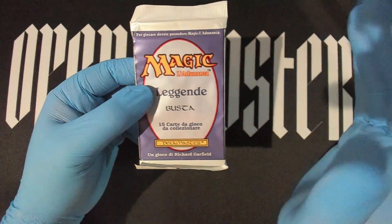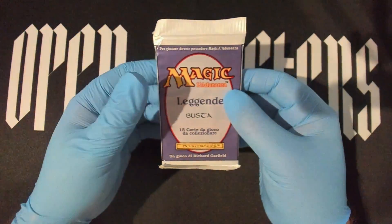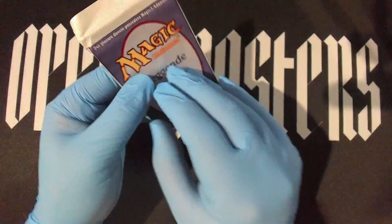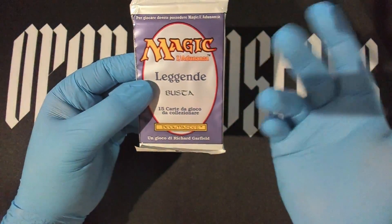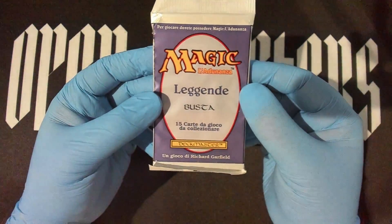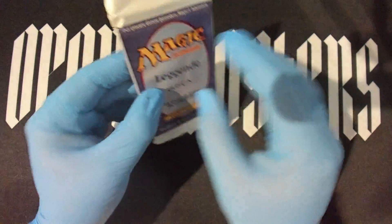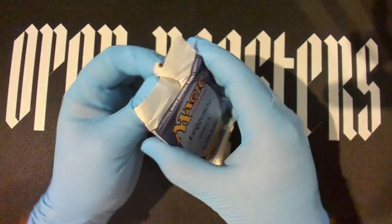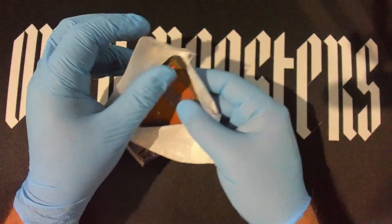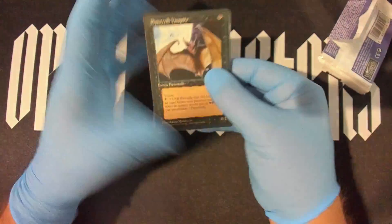They're over at openboosters.com if you want to check it out. You can use the upper menu to navigate to what you want. We've got a magic gallery, sealed items, and some Fallen Empires Blood singles now — it's getting there and will grow over time. These Italian Legends packs all came from Card Kingdom; they were loose and I said yeah, just give them all to me. They're great for pack openings.